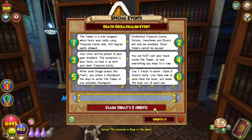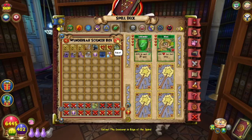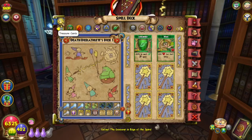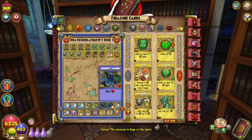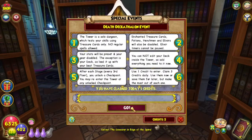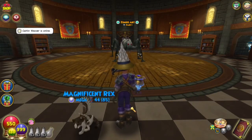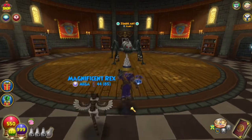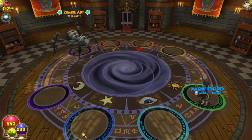This is a treasure card only event, so I've already packed my Death Decathlete's Deck — just fill it with the treasure cards you need and ignore the regular spell cards since you can't use them anyway. Let's test it out — I don't think I've even done the Death Decathlon before, so let's go.